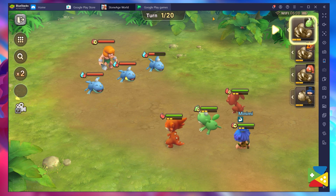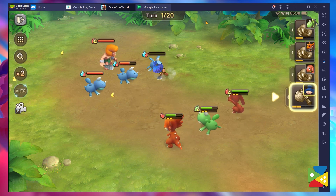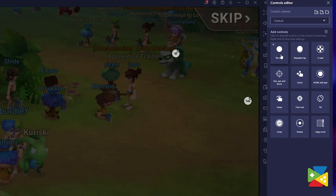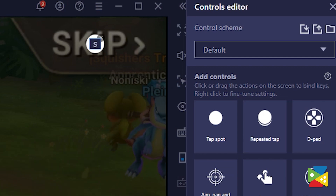This feature is quite useful when it comes to battling in this game. With the key mapping tool, you can simply click on the enemies to choose your target, and then use your keyboard shortcuts to select your skills and lock your selection. This game also has a lot of dialogue, and if you're not interested in all that, you can use the key mapping tool to set a shortcut over the skip button and match the corresponding key to fast forward through all the text, allowing you to progress much faster.